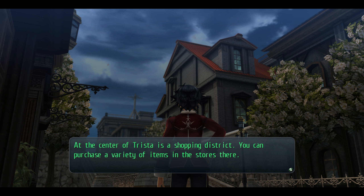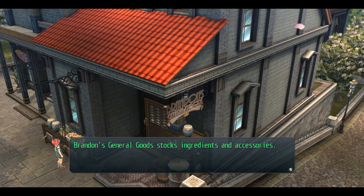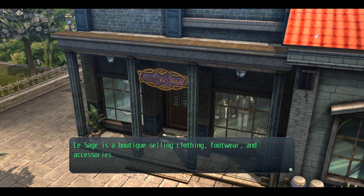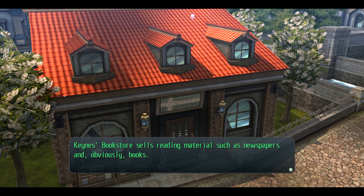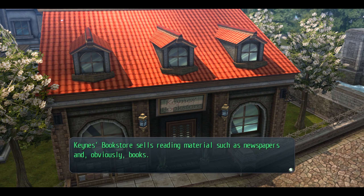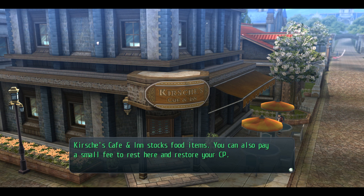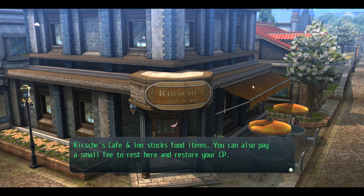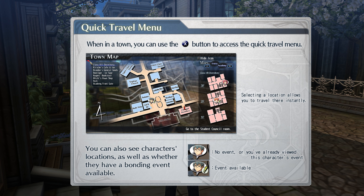The center of Trista is a shopping district where you can purchase a variety of items. Brand is general goods, stocks ingredients and accessories. Lesage is a boutique selling clothing, footwear, and accessories. The Canadian bookstore sells newspapers and books. Crochet's cafe stocks food items — you can also pay a small fee to rest here and restore your CP. You can use X to access the quick travel menu. You can see characters' locations as well as where they have a bonding event available — if they have an exclamation point, they can be bonded with.